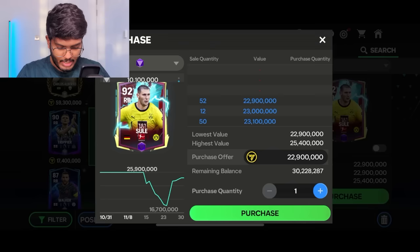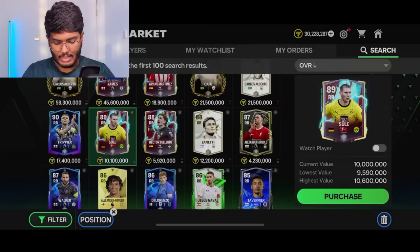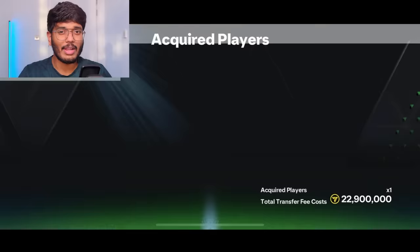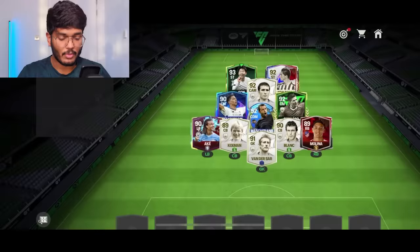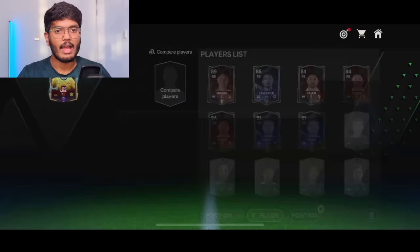Nicolas Sule purchase successful — putting him in the right back position, David Molina has to leave. Let's check our OVR — still at 92. Now I'm going to sell our spare players. After more listings we're back to 40-plus million coins. Now I'm going to upgrade our center backs — both are decent but we need higher-rated center backs to push the OVR up.